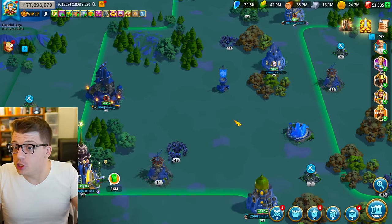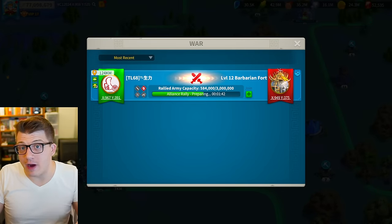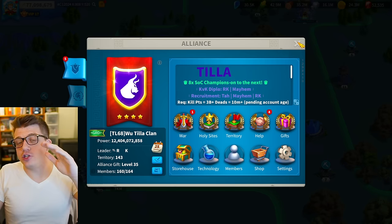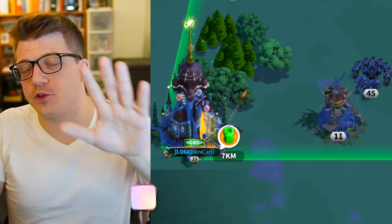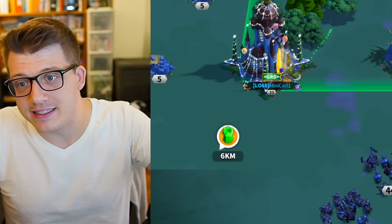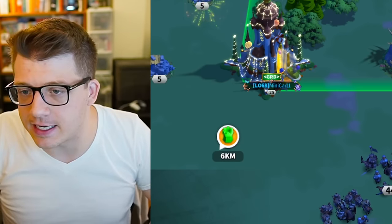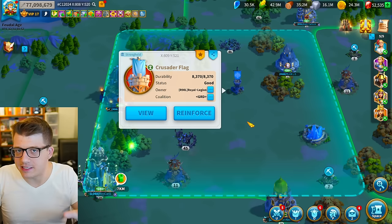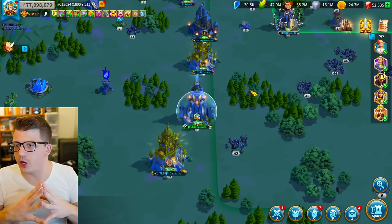A quick solution: if you teleport onto unsafe territory and a rally is launched at your city, you can quickly leave your alliance and join the alliance of the territory you're actually on. You can even do this after the rally launches — literally wait to the last second and the rally can't hit you. I wouldn't recommend cutting it that close, but please pay attention to the territory you're actually on.